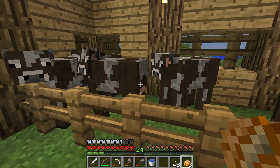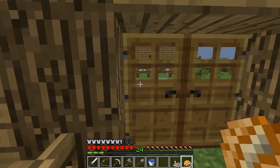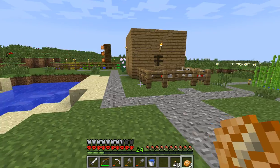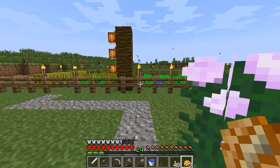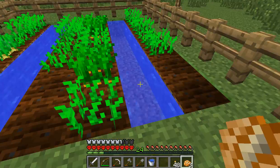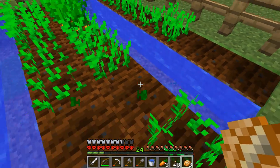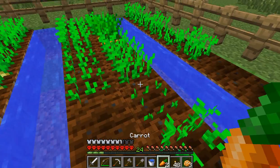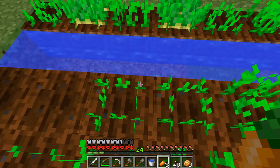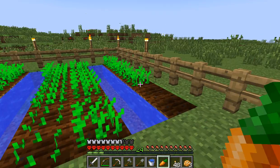And here we've got the farm animals - cows and a pig. We need a pig, which I believe you need a carrot to lure it. So let's go ahead and get said carrot. That one I believe is ready - and indeed it is. Place them down there. There's one left over to lure the pigs back.